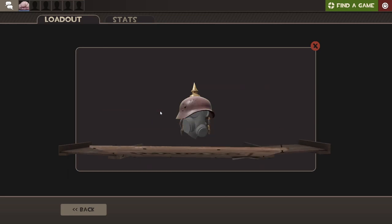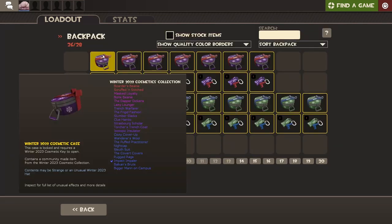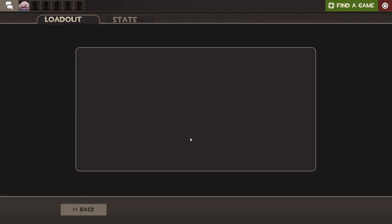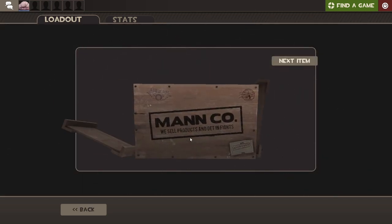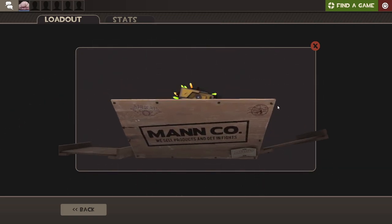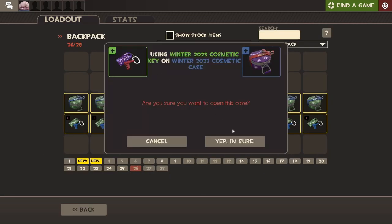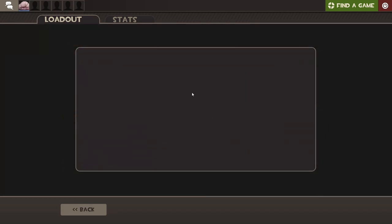Nice, we can. What do we get here? Impact Impaler — I think that's for Pyro but I'm not really sure. Is that decent? We got two items: Strange Cozy Cover-up. Nice. And a Festiviser. I can actually use those on some of my weapons, so that's pretty decent I guess.